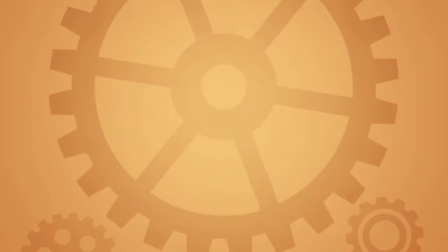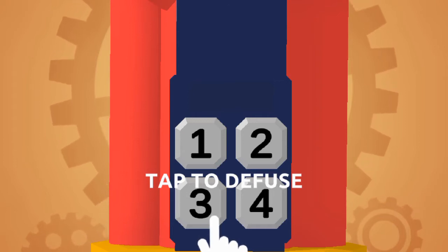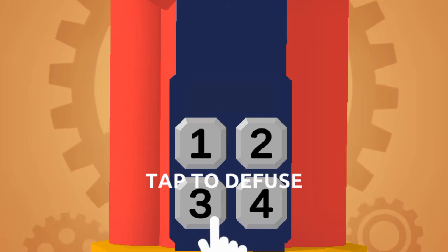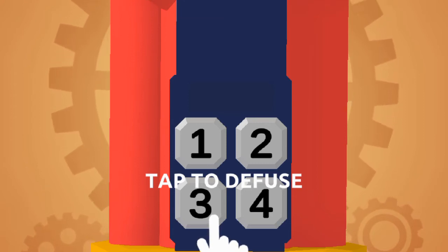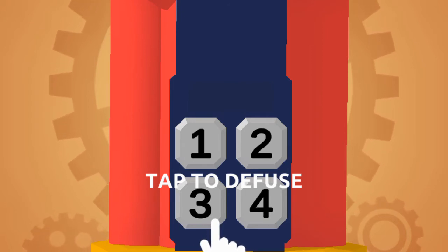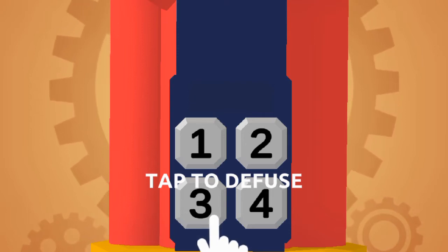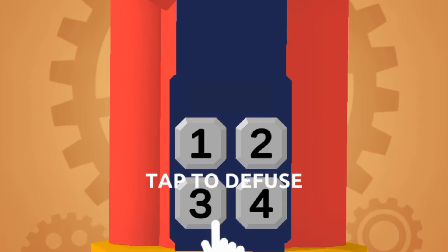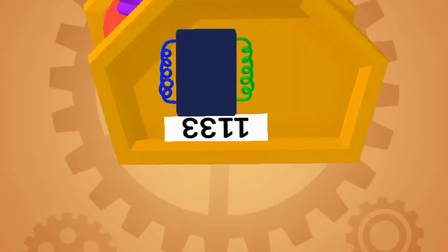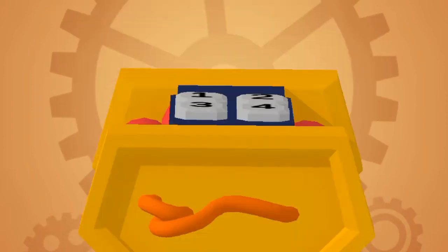Okay, let's see the next part — 14 seconds to cut the wire. Actually not yet. I'm not going to show you guys the tasks but I'm going to read them out. I need to cut the red wire, press the red button, press the orange button, and then cut the purple wire. Okay, so: cut the purple wire, orange button.